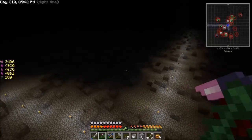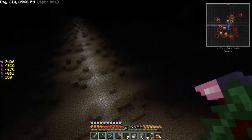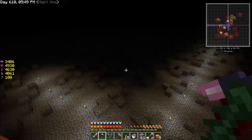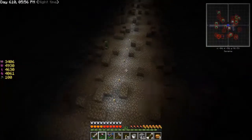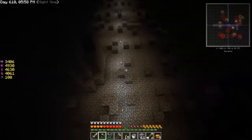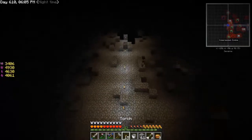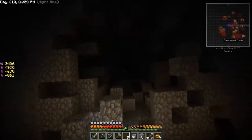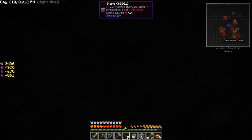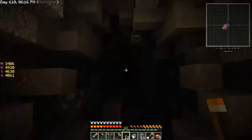Hello peoples, welcome back to another episode of Sky Factory, episode 51. I'm just screwing around here in the deep dark looking at stuff. I went straight out from the lava pool pillar and found this deep dark hole in the ground. Not sure where it goes or what's at the bottom, but I'm just gonna explore a little bit. This looks very dangerous.